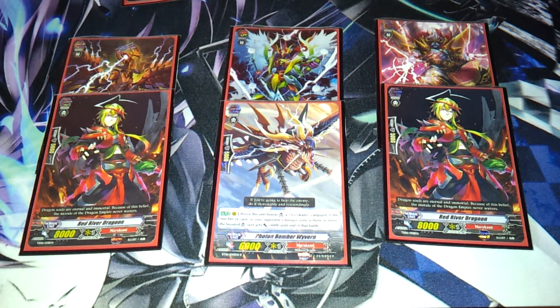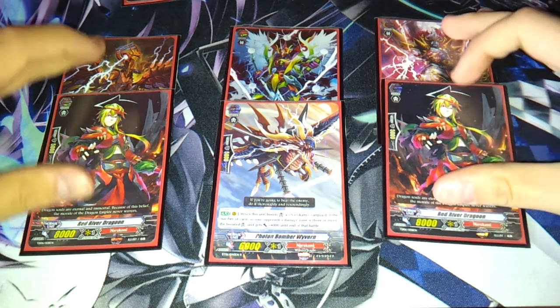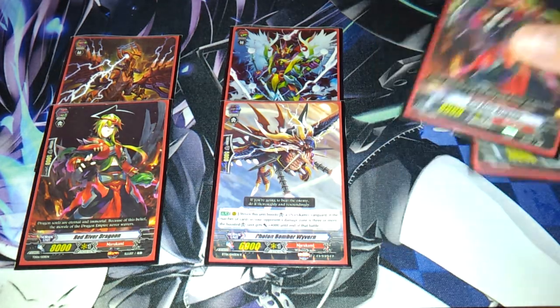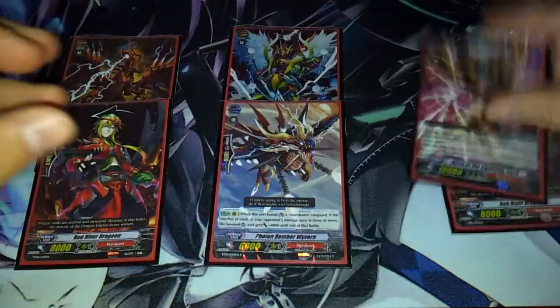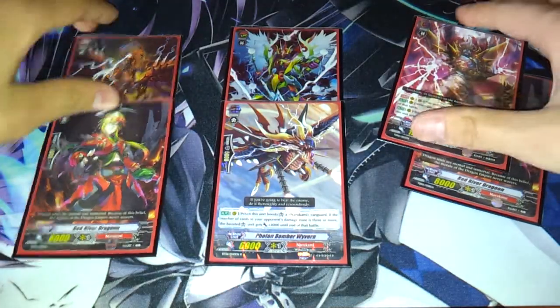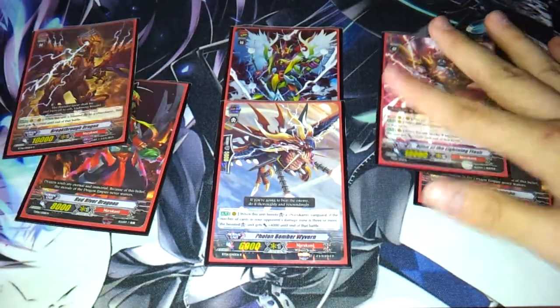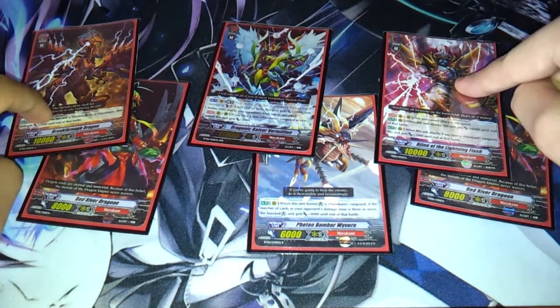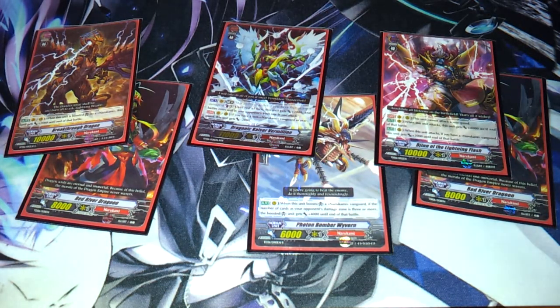That's 15,000 to guard for your opponent if they only have 10,000. It's simple maths. All of this is just to explain that this guy right here is better than these, just because of 1,000 power.